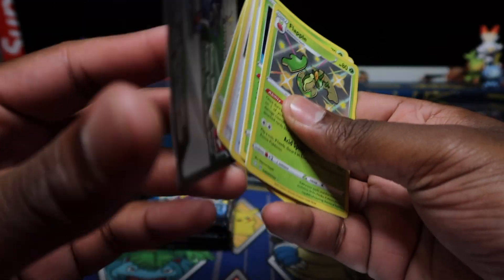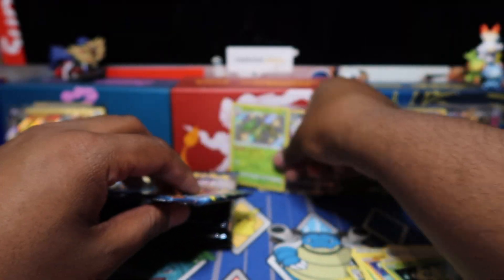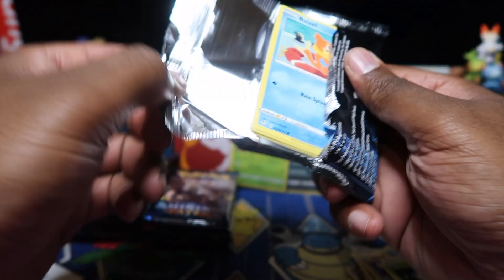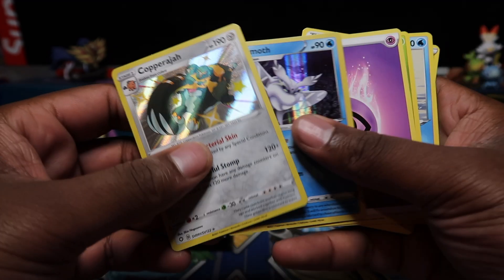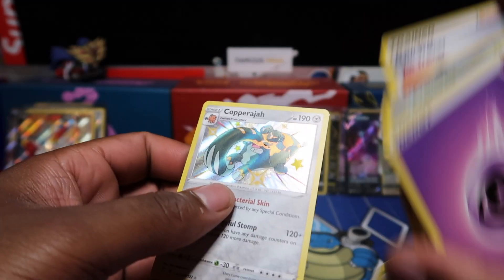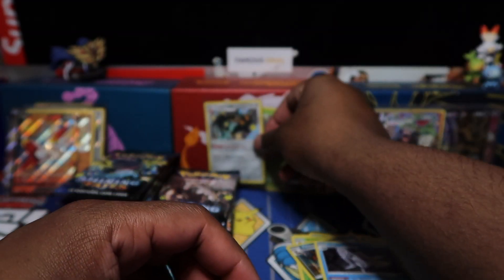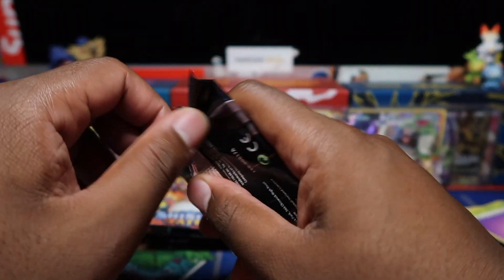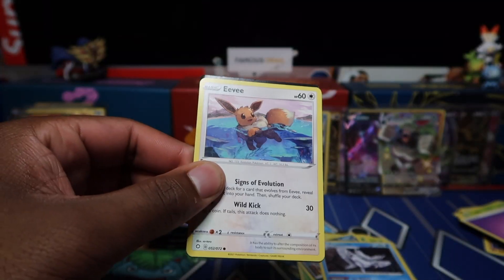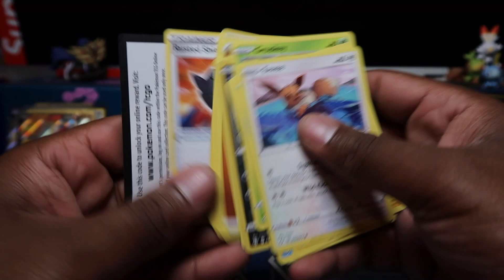Got Appletun full art — haven't seen that one in a while, then a code card. Also got Copperajah and a Frosmoth holo. Was saying I have 500 plus videos — that's why I recently changed my mat. Anything recorded on this new mat is from late June onwards. The old one is a 2016 Championships League tournament staff mat — paid 50 quid for it; they go for around 100 pounds on eBay. It features Charizard, Raichu, Venusaur, Blastoise, and Pikachu — the Kanto starters.